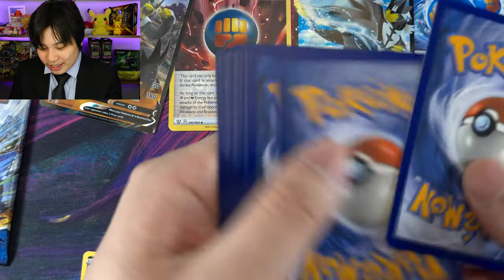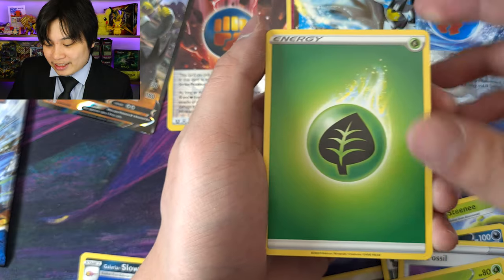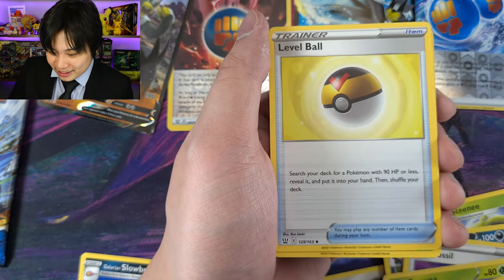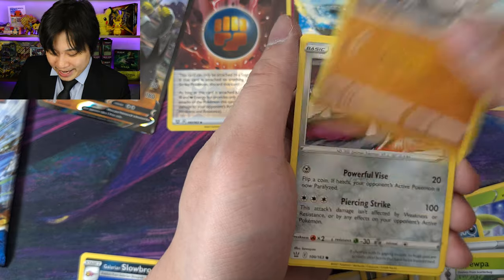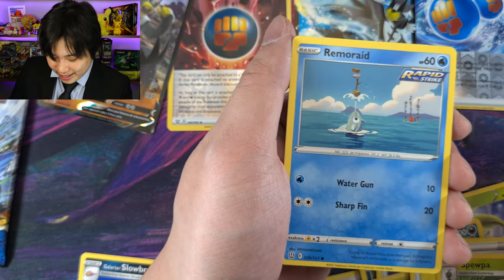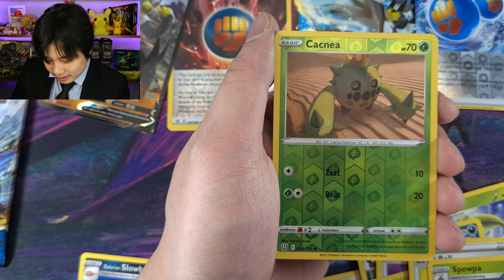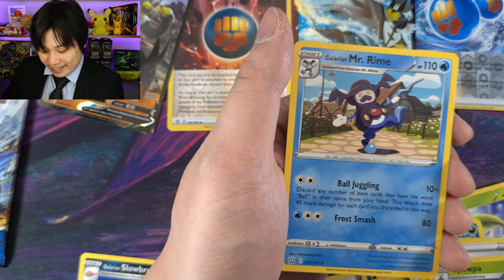Got a nice code there. Leaf energy, Bouffalant, Level Ball, Spearow, Mankey, Mawile, Single Strike, Ferrothorn, Remoraid, Spearow, Cacnea. And a Mr. Rime. Wow — that's all I can say.